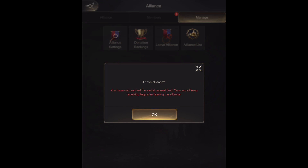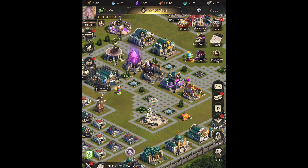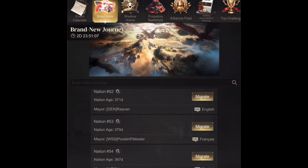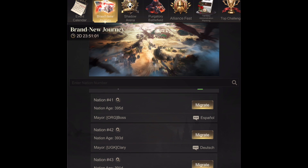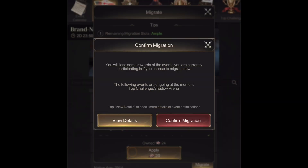Now you have your vouchers, it's time to leave your alliance. Go to Manage, Leave Alliance, press OK. If you haven't done it already, shield up — you might have to wait a while until the next nation accepts you. Now go to Brand New Journey Events, pick your nation, and click Migrate. Click Apply and confirm migration.